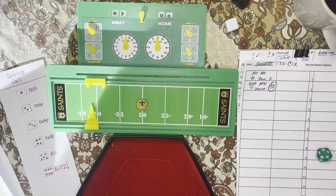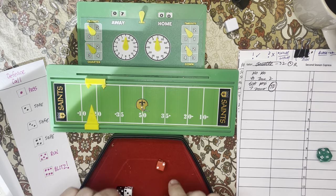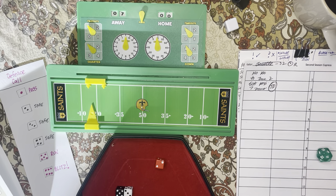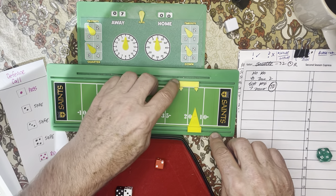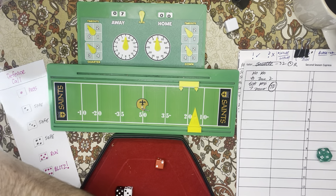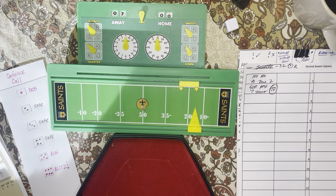They're going to roll for the extra point. They are a double A, which means on the kickoff chart, double A — 11 to 65 is good, so it is good. The kickoff is to zone two. So they kick off to zone two, and it's first down and ten for New Orleans.